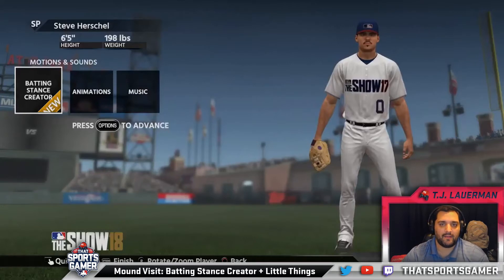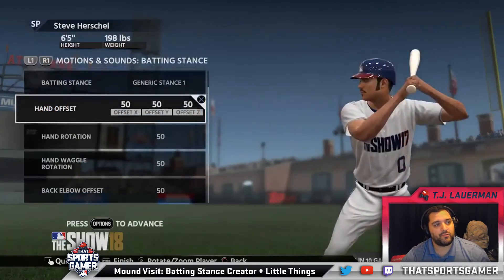First thing, as I mentioned, the batting stance creator is all new. You'll be able to go in and create your own batting stance for your Road to the Show player, and I assume when you create a player in Diamond Dynasty - assuming that's still a thing. You can also do all the players in franchise. It's going to be a template-based system using all the batting stances already in the game, so you can make yourself pretty much from scratch using anybody's batting stance.